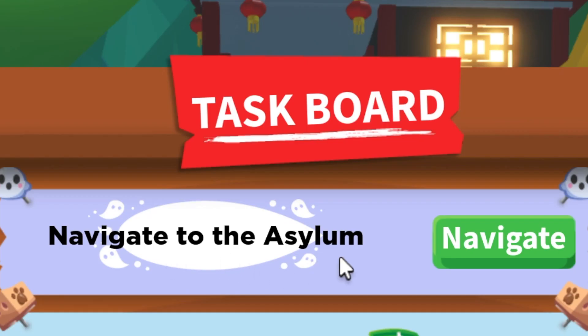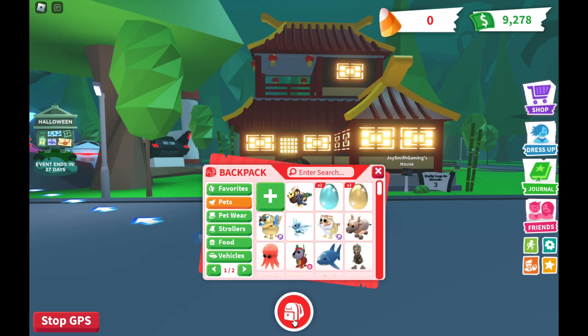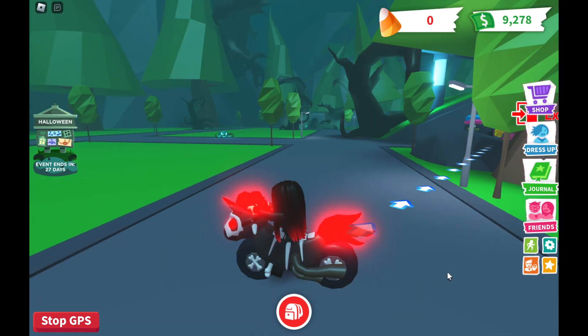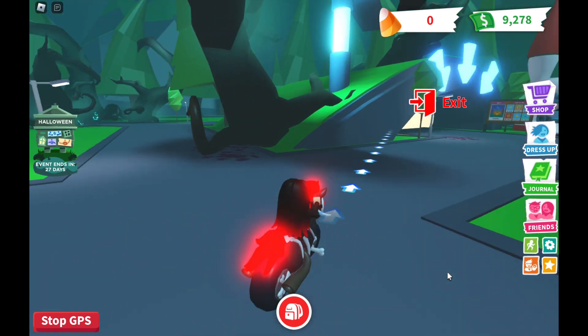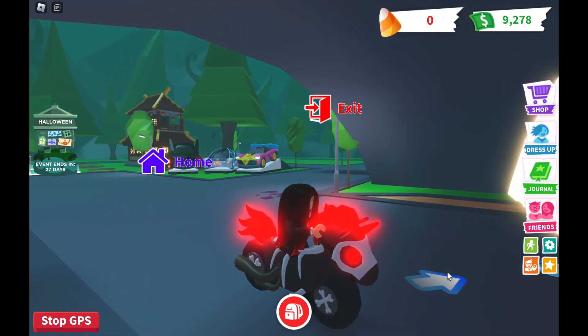Navigate to the asylum — that's a new update. I'm gonna pull out the vehicle and drive over there. I'm gonna use this motorcycle — this is the Evil Unicorn Halloween ride bike.